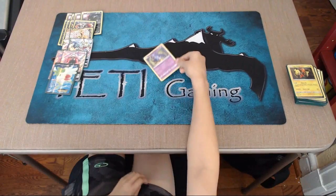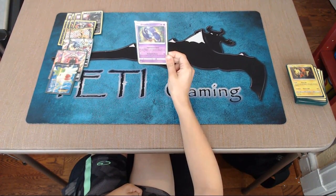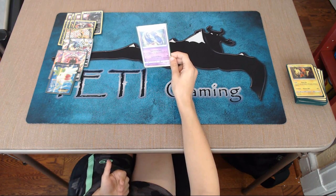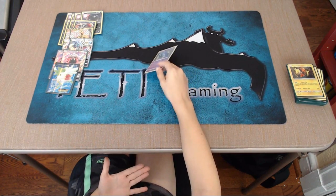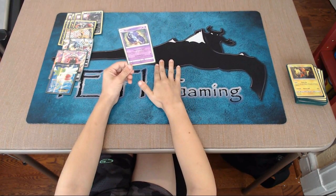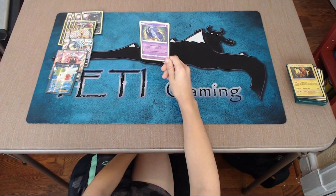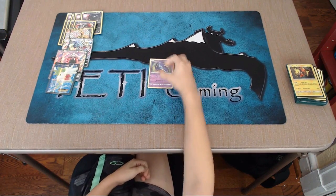The next card is an Oricorio. This is mainly for against a Vespiquen matchup — you don't really have to put it in, but I think it's a really good card. For a Colorless Energy, for each Pokemon in your opponent's discard pile, put one damage counter on your opponent's Pokemon any way you like. So if there were like eight against Vespiquen, you could knock out a Combee for 40 and knock out another Combee. The other attack is Revelation Dance — 30 damage if there's a Stadium in play; if not, this attack does nothing. It has 90 HP.